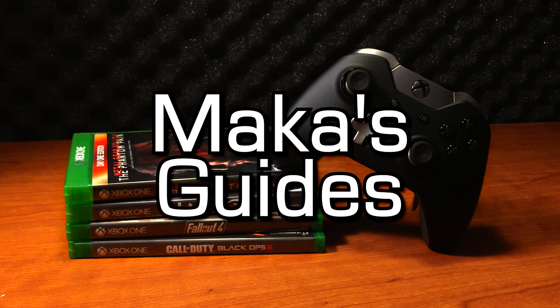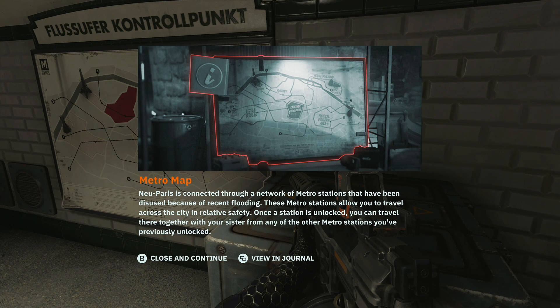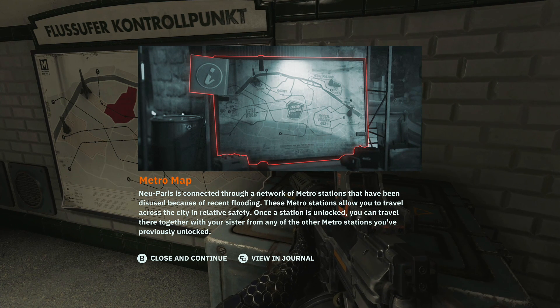Macca's Guides. Hey guys, Macca here, continuing with Wolfenstein Youngblood. This is the second mission called Riverside.